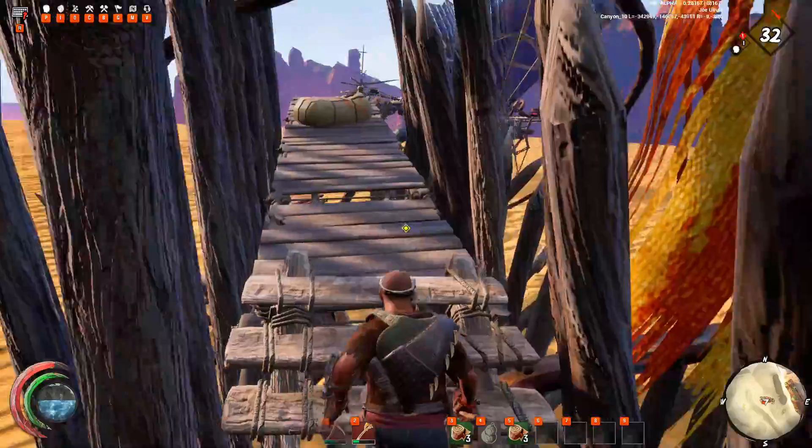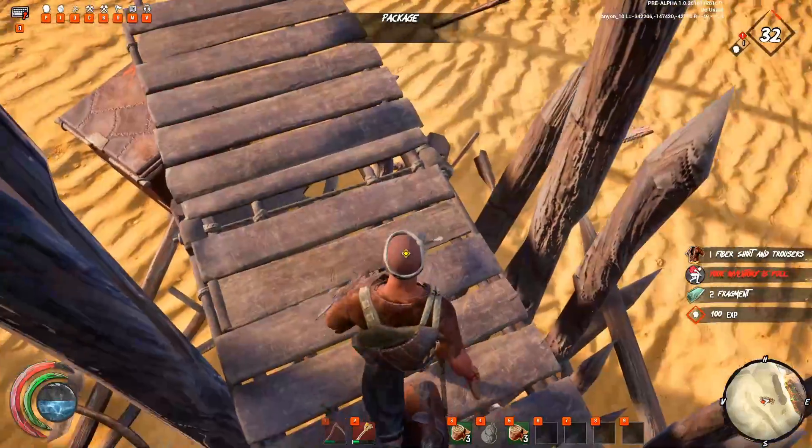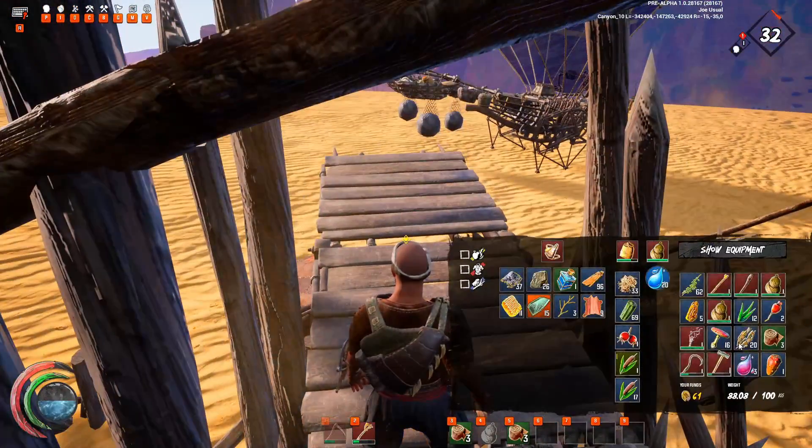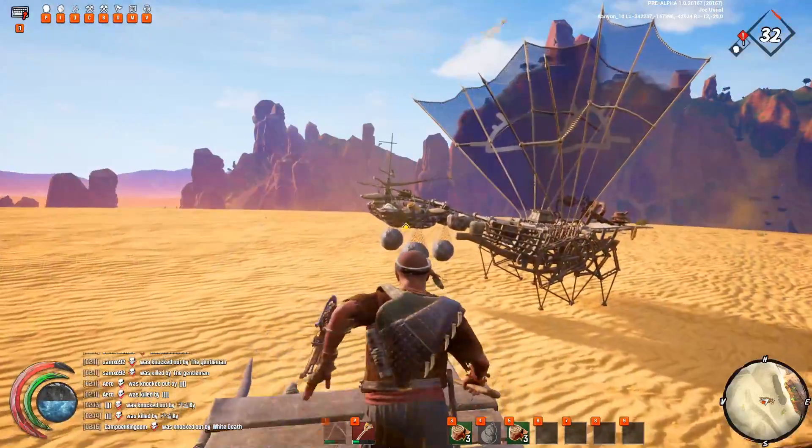You're also going to have bags, and these bags you can just hit F. I've got two fragments — my inventory is full — and I've got a fiber shirt. I had fragments on me already, so there you go. I've got some fragments off of that.